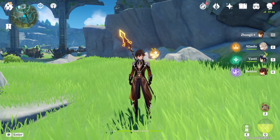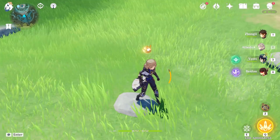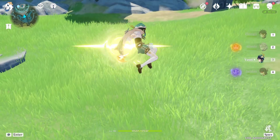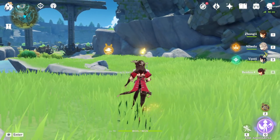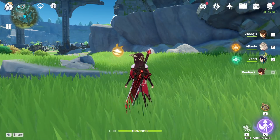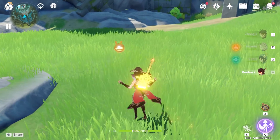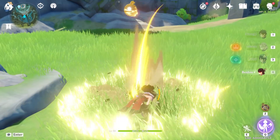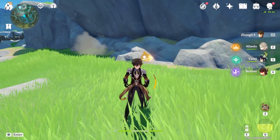You can do it with any character, by the way — just in case you guys don't know — every character in the game has the exact same plunge radius, and the plunge radius is just a tiny bit — like a millimeter — below their normal jump height. So as you can see, I can't do it here, but I jump forward and I can do it.